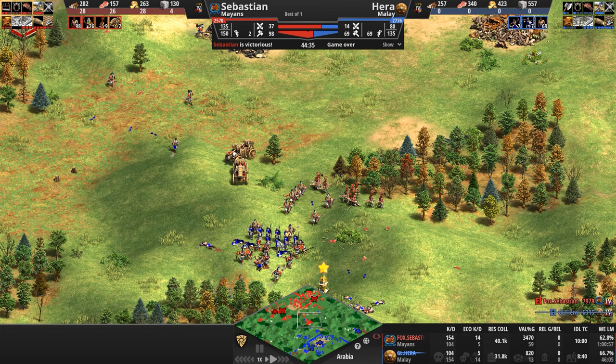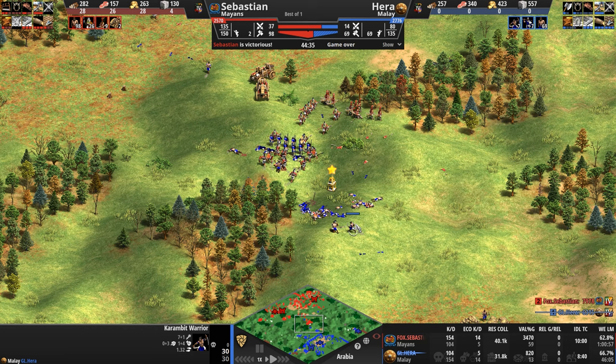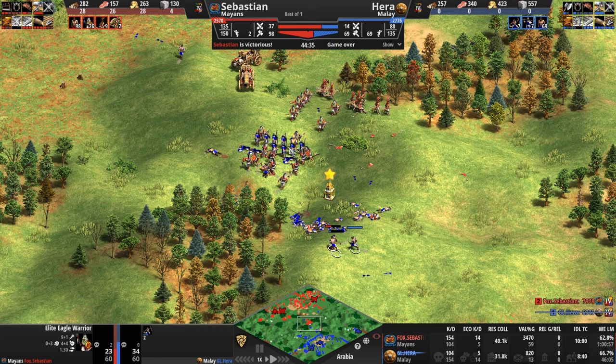So there you go — that's all you needed to know about that battle. An interesting symmetry in that both armies have one quick-moving melee infantry and one ranged unit. I think the eagle and Karambit are similar speeds: 1.3 versus 1.32, so the Karambit is still a little quicker. It's a very cute symmetry between the armies — one melee infantry, one ranged — but man, oh man, is the Mayan army just so much better.